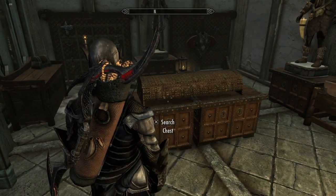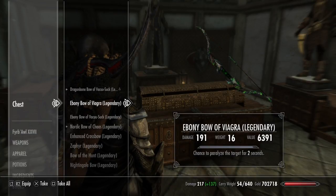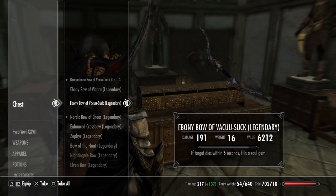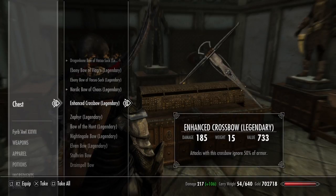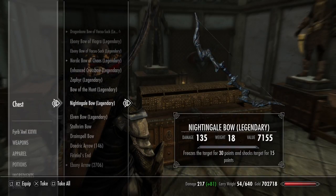The thing up top is bows and arrows. My Spaceballs reference bow right on top — the dragon bone bow of vacu-suck. And then another one that paralyzes you. Legendary nightgale bow. Gotta love it.